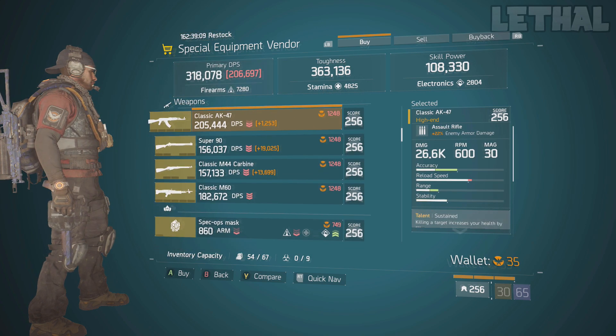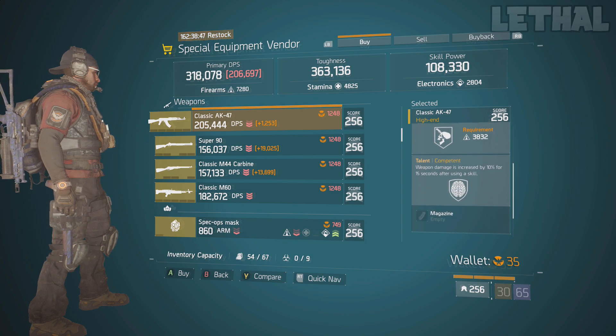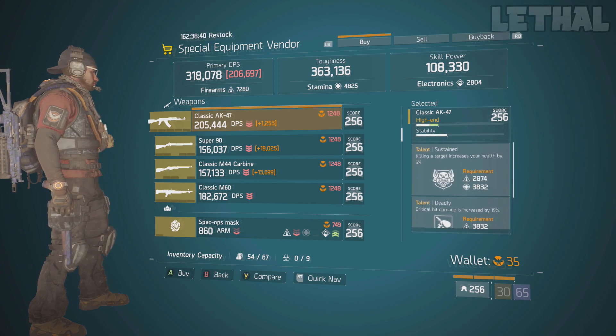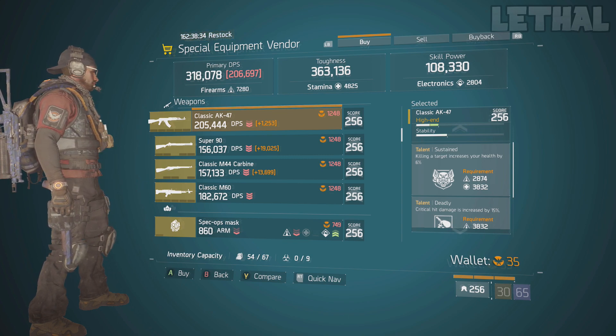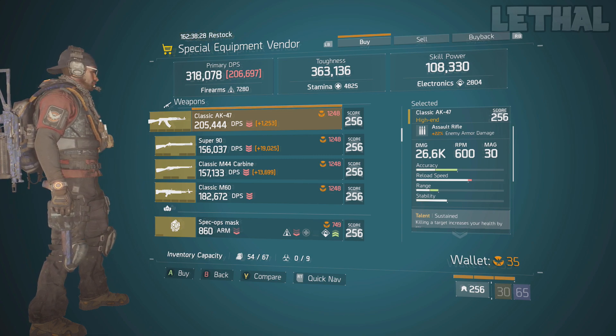Moving a couple spots down, we have the Classic AK-47. This is one of the most underrated weapons for PvP — I made a video on it and a lot of people said once they tried it they really liked it. It's not as popular as the LVOA-C or Lightweight M4, but it's still a good assault rifle. It comes with Sustained, Deadly, and Competent — Competent is the free talent so you don't have to worry about gear requirements. I'd recommend rerolling Sustained for something like Unforgiving or Responsive. The base damage is 26.6k, which is insane — with Savage gloves and a Smart Rifle perk you're doing around 30,000 damage per crit.